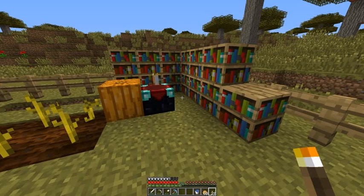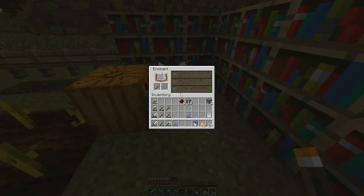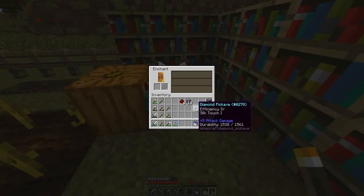I didn't realize until just after I finished recording that it only took three enchantment levels. If you look here it says one enchantment level, two enchantment levels. It only took three levels so I went back to 27, and I was able to enchant again. I got Fortune 3 and Unbreaking 3, which is really good. I haven't really been using the Silk Touch because I'll save that for glowstone and other stuff that is better for Silk Touch.